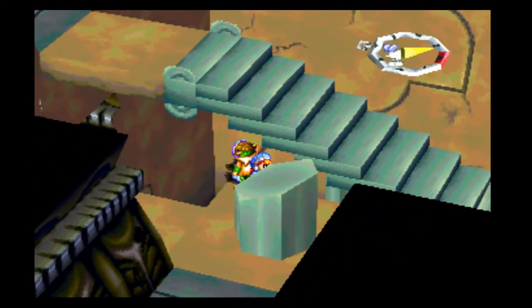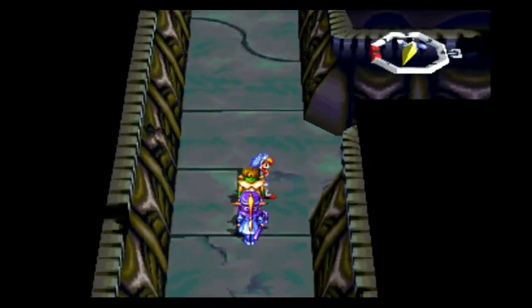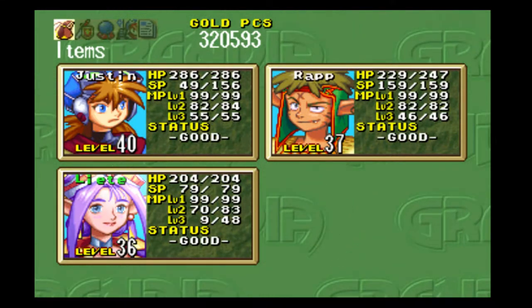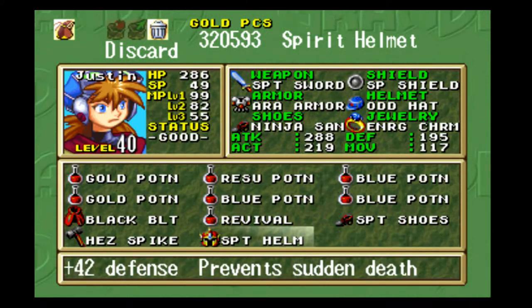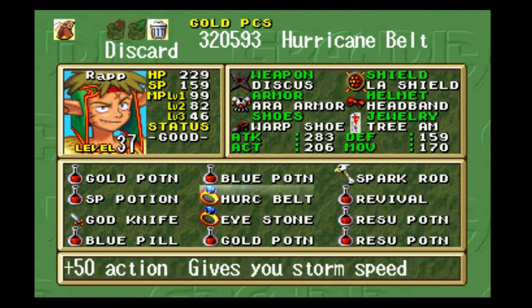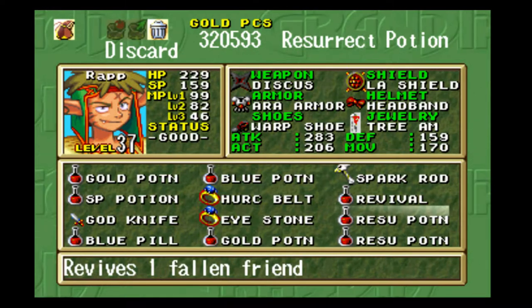It looks like we're going to come down from the second floor, or at least close to it — or possibly that door at the end of this place that we're going to get back to eventually. Before we go too far, though, I want to go ahead and discard a few items.